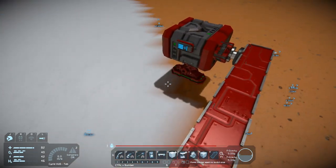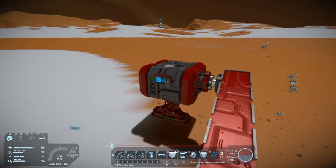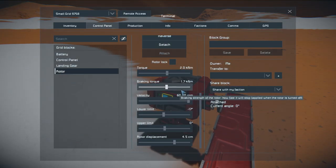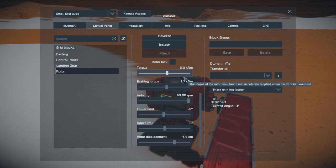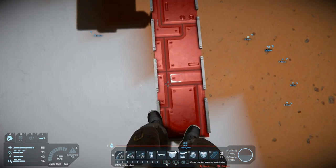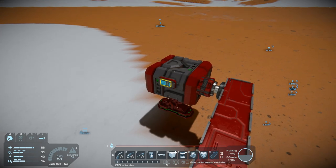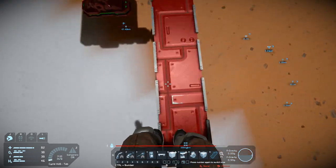I'm just messing around with the rotor right now. It's sort of a spring-loaded device — really simple. Basically all I've done is adjusted the torque so when I jump on it my character has enough weight to push it back down, and it's enough to push it back up. It's kind of hard to fine-tune, but if you counterweight on the other side it'd be a little easier.